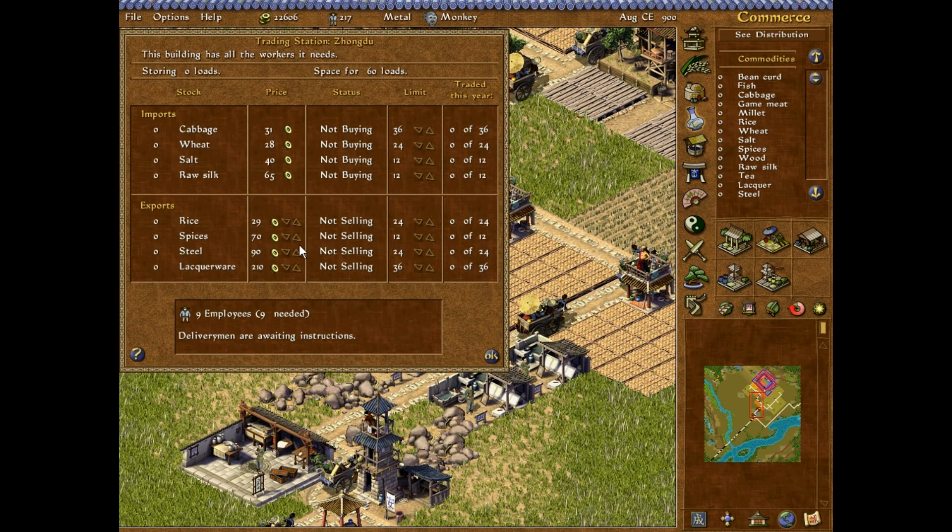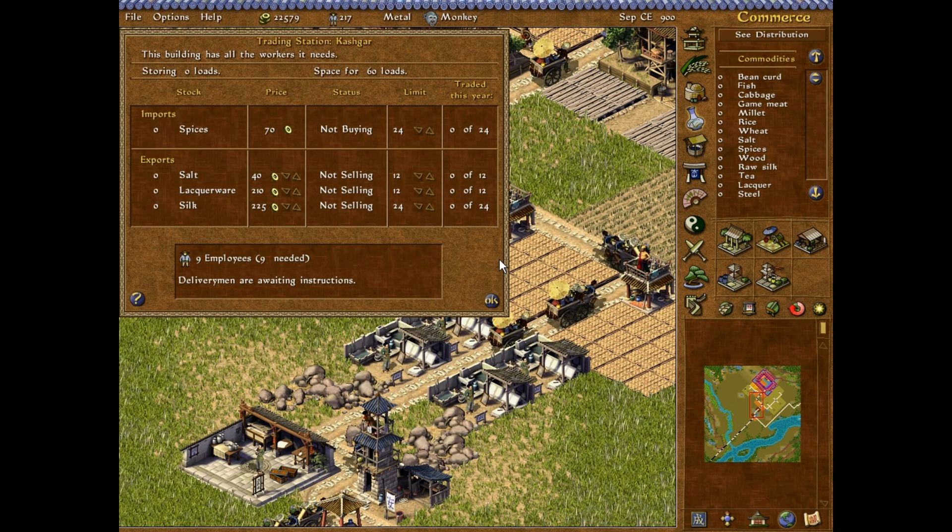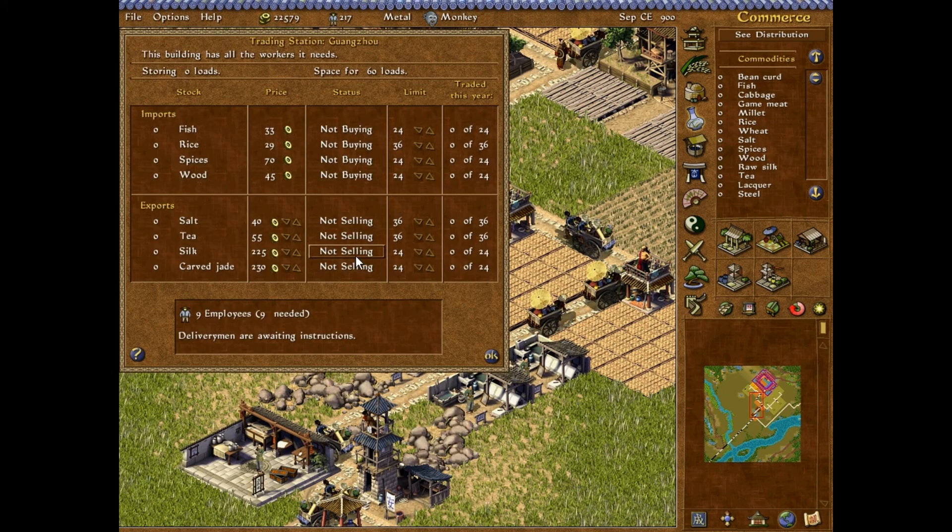As I've said, you need to buy raw silk — as much as you can. You can buy it in the beginning of the game; that way you will have a stockpile when you have enough workers to start making it. You can also buy some salt and spices, but not that much. Okay — silk and jade.